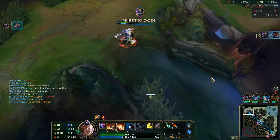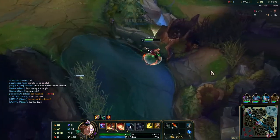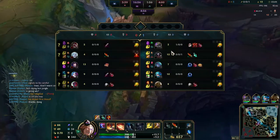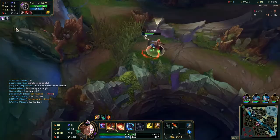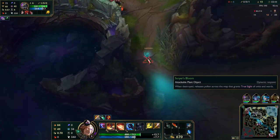Moral of the story is: when you're Nasus and you know you're getting a kill, Q him and get the stacks for it. There is no benefit to not getting the stacks, especially when you have the opportunity. Look at that - he's only at 18 right now. He should be much higher.